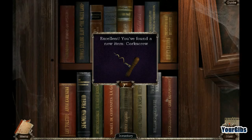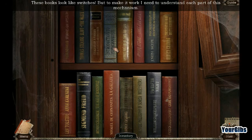What am I supposed to be doing? Sigmund Freud? Maybe I've got to match the authors? No. Sigmund Freud. There are like tons of Sigmund Freuds. Crime and Punishment. These are some pretty old books here. So what's this saying? These books look like switches, but to make them work I need to understand each part of this mechanism, which I gather I do not.